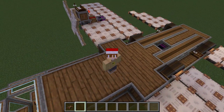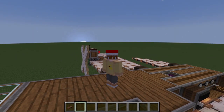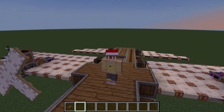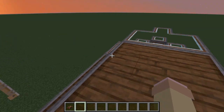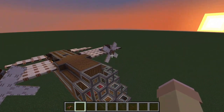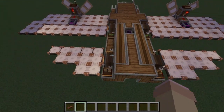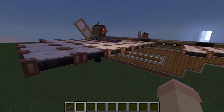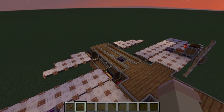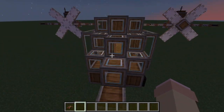Hey guys, well I got a plane, and a plane isn't a normal thing you'd find in Minecraft. Today I'm here with my plane. This is from the new mod called Valkyrien Skies Clockwork — it actually came out like three days ago, maybe two, something like that.